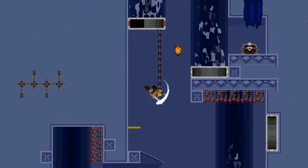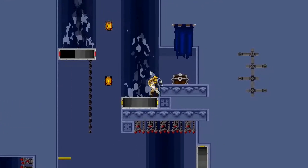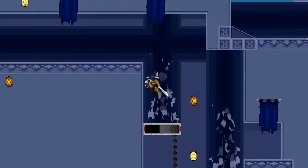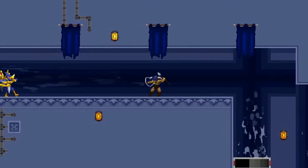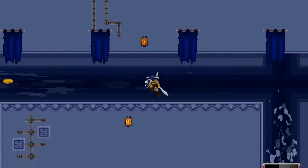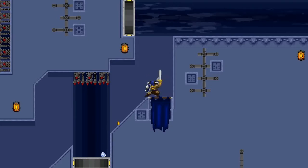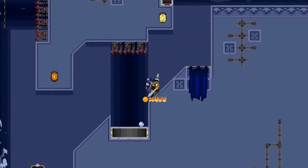So once you're on this chain, you're going to climb up to just underneath that blinking light and do a single jump, so that way you don't go flying off on that fan there. Let's go.